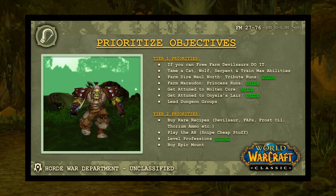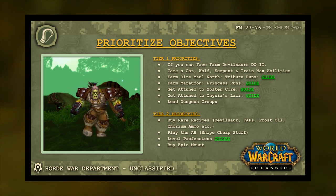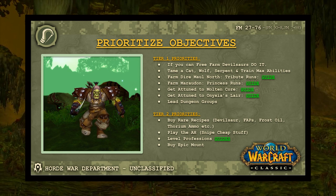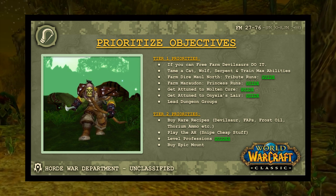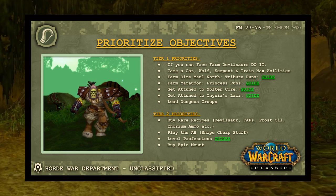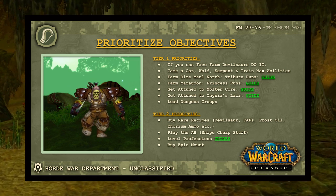Prioritize becoming an easy acquisition for a guild looking to fill a raid slot. Some things to keep in mind: free farm Devilsaurs before a mafia or cartel forms — they're needed for the Devilsaur set and retain value well. Tame a cat, wolf, and wind serpent with abilities trained to max. Farm Dire Maul North tribute runs, Maradon princess runs, and get your attunement squared away for Molten Core or Onyxia's Lair.